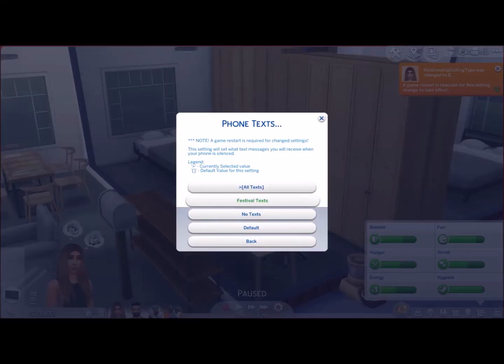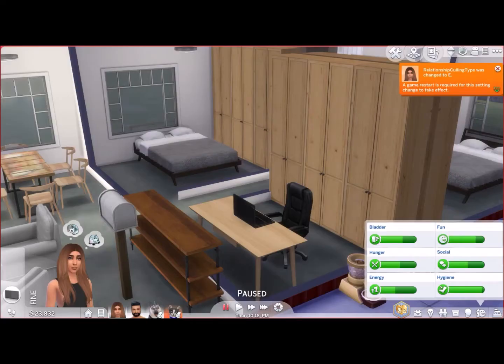Phone texts — you can get all texts, which is what I'm set up at. I know some people really hate the text messages, which is totally valid and I can understand why people get annoyed. So basically just click no texts. Or you can just have festival texts — so if you do have City Living, you will just get texts in regards to festivals. I like having all texts, so that's why it's set at that.